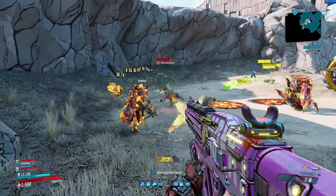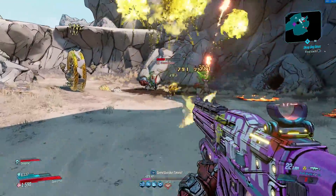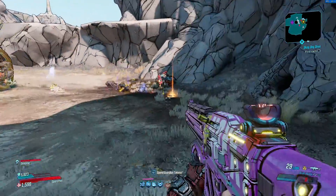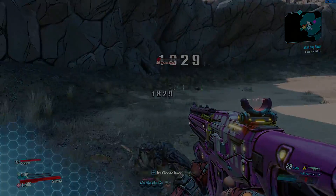At this current time, from multiple attempts of farming these guys, I don't know if they drop a specific legendary item. Every time we've farmed here, they seem to drop something different each time, so if you do know a specific legendary the Demoskagan drops, be sure to let me know in the comment section below.